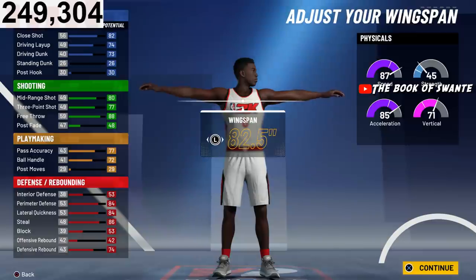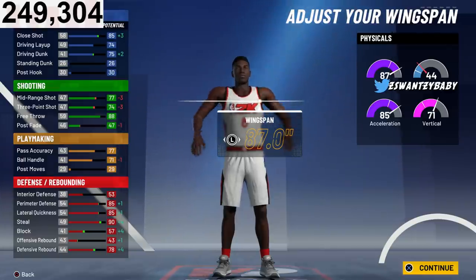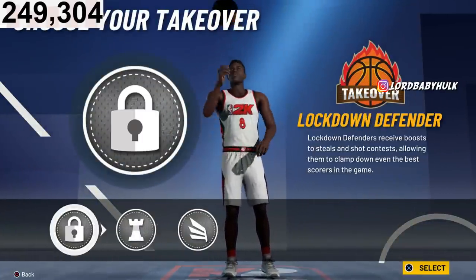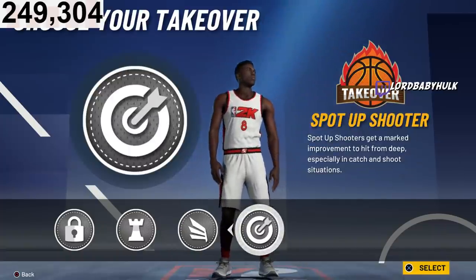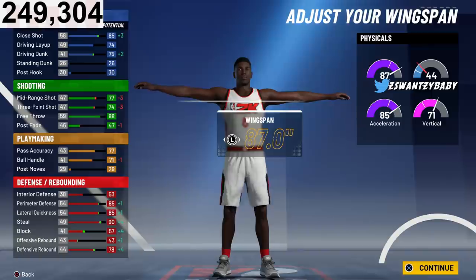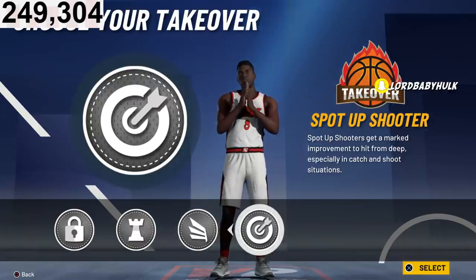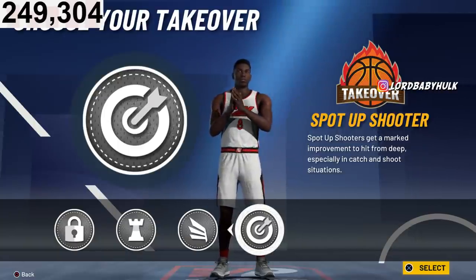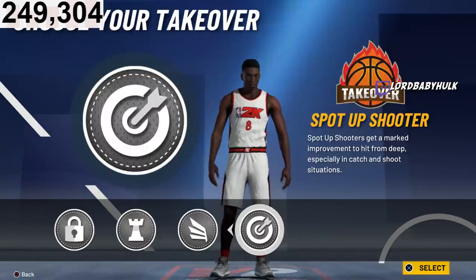For wingspan, I'd suggest going near max wingspan. I want Sharp Takeover — you can also get Playmaking Takeover, Slasher Takeover, or Lock Takeover. Going down one tick from max wingspan unlocks Sharp Takeover. The safest option is Lock Takeover, but personally I'm going straight OP.